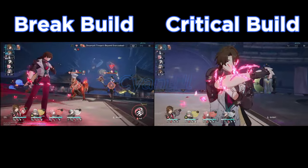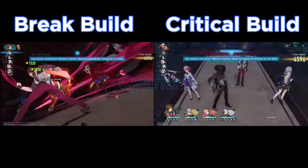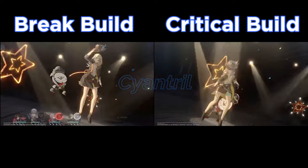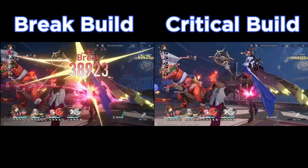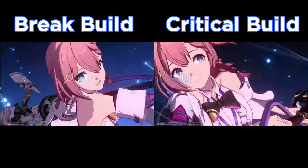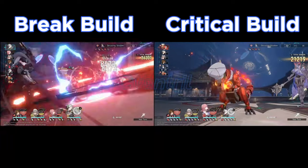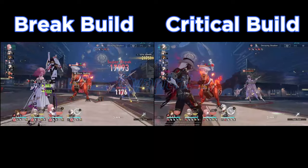Gallagher has actually been a pretty decent unit for this team. I thought he wouldn't be that great honestly since I'd never really used him before Boothill, but he does well. He does great as long as enemies are fire weakness — I wouldn't really use him outside of fire weakness — but if enemies are fire weak, he can help break them quicker. He's not a bad option, and he heals too, so if you need a healer it works.